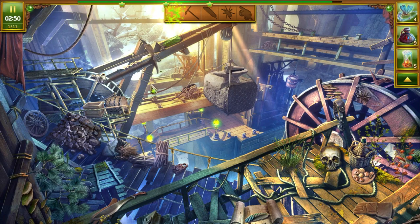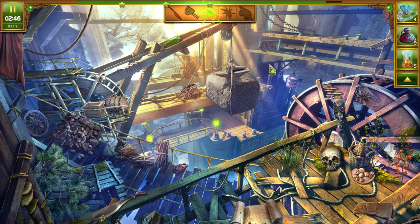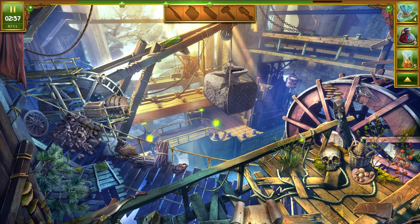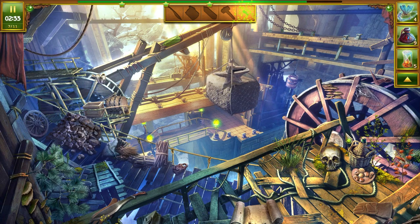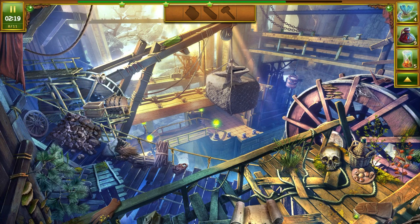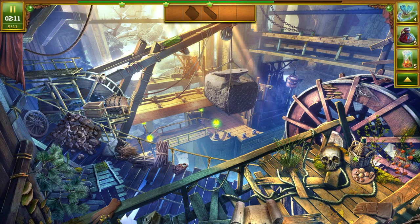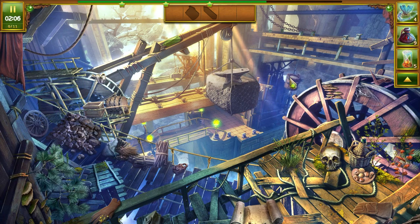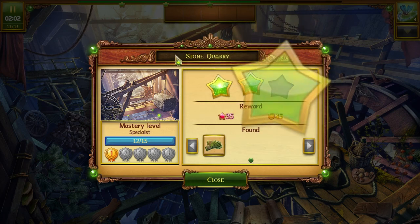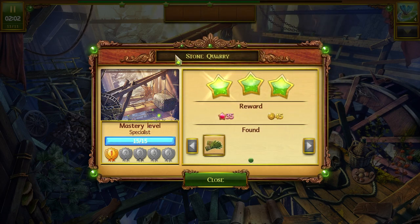We got a lizard, pickaxe, feather, a spider, cannon. There's a spider. That is a cart. We got a hammer. And what's that — is that spurs? That's new. Machete was here. We got the hammer. There it is. What are these last two things? We're just going to have to start randomly clicking. Bucket. That didn't really look like a bucket, but all right. And a diamond. I hope they gave us the shield. Oh, we did level up! Didn't realize we were that close to leveling up the stone quarry.